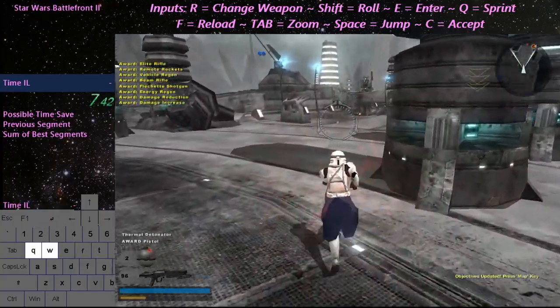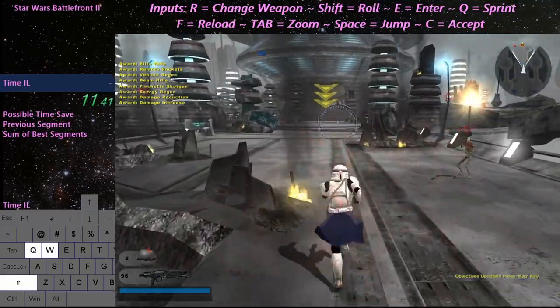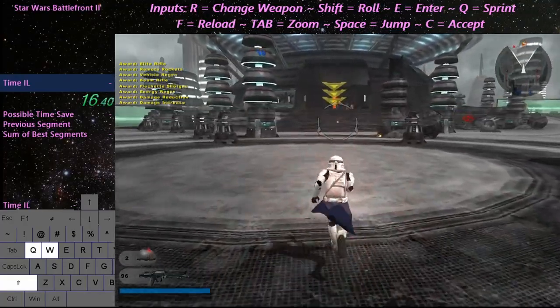All right, men. Today's target is an energy collector on the northern section of the platform. If we can take it down, production facilities in the area will grind to a halt. Let's move them out.